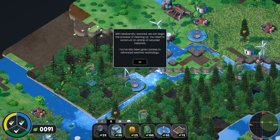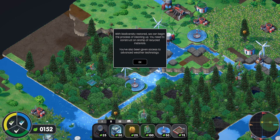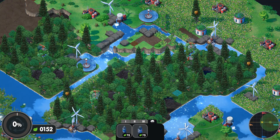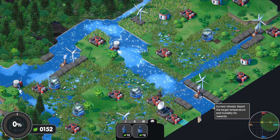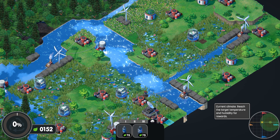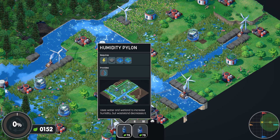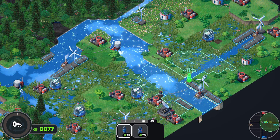You need to construct an airship of recycled materials and you've been given access to advanced weather technology. So now we have to pick up all the scrubbers and equipment we put down. But first — bottom right corner — we have our climate meter. We need to reach the target, adjusting temperature and precipitation. We need to get precipitation all the way over to the target, so we add a humidity pylon. If you put it next to your swampland you get more precipitation.